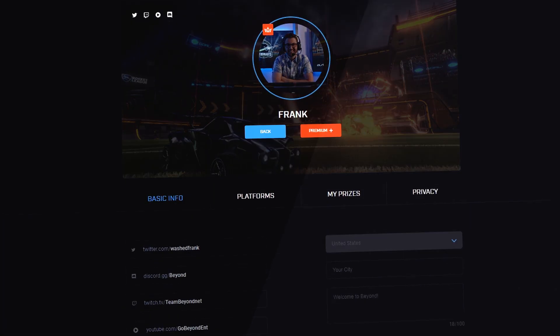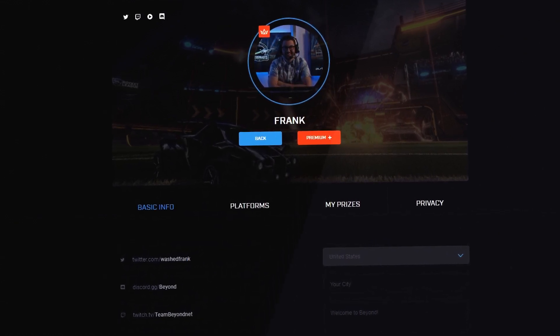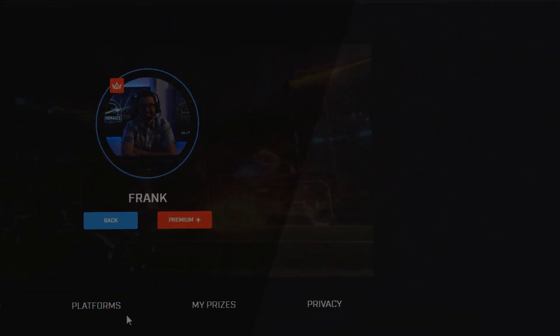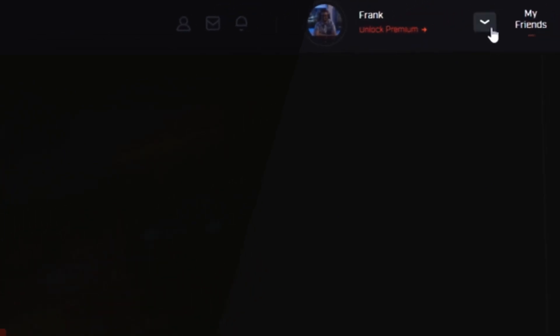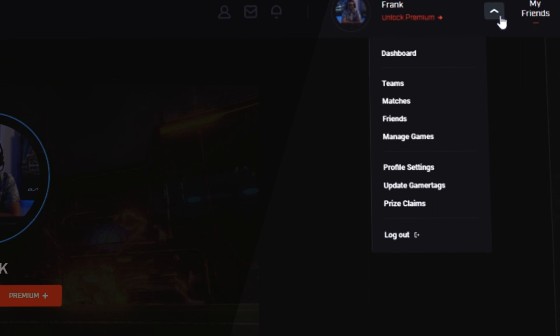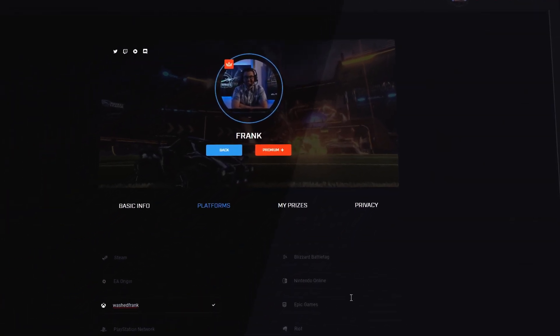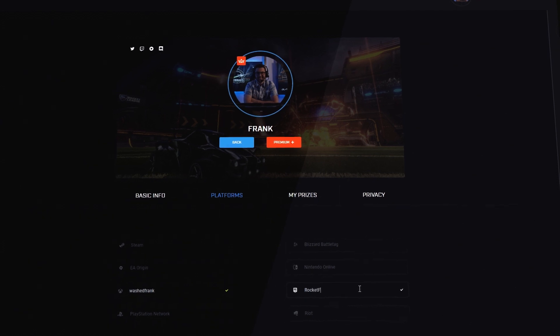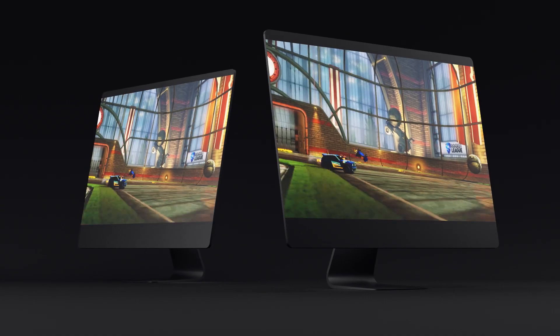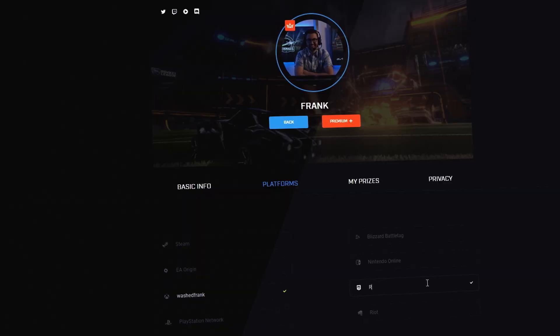After you've customized your profile to your liking, the next step is adding games and platforms to your account. To update your platforms and gamertags, you can visit your profile settings using the drop-down menu on the top right of your screen. In order to play in a tournament or ladder event, you'll need the correct game and platform added to your profile. For example, to play in a Rocket League ladder, you'll need an Epic Games ID.